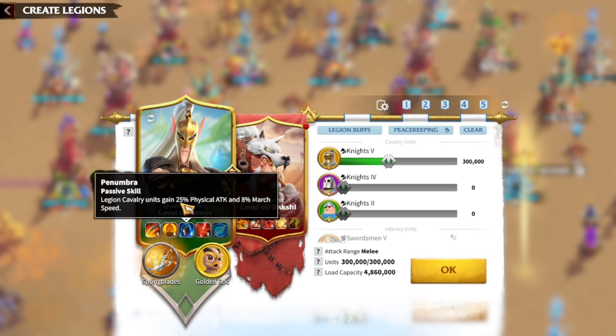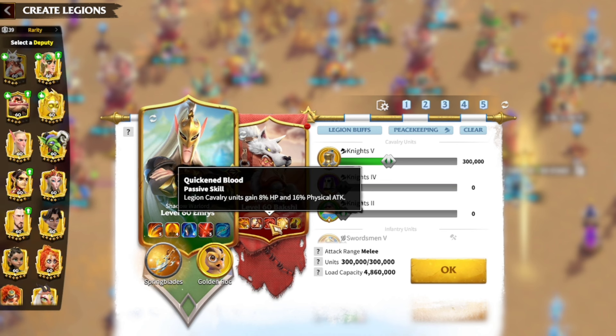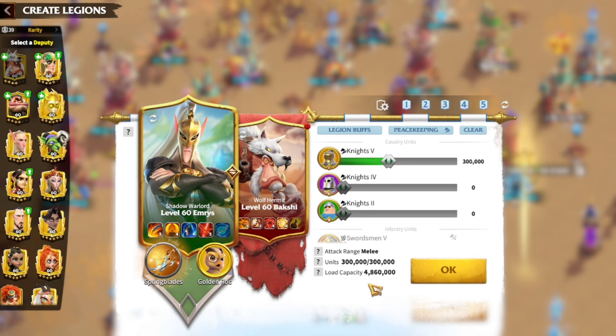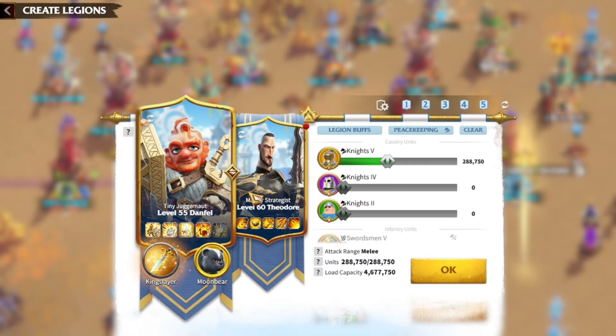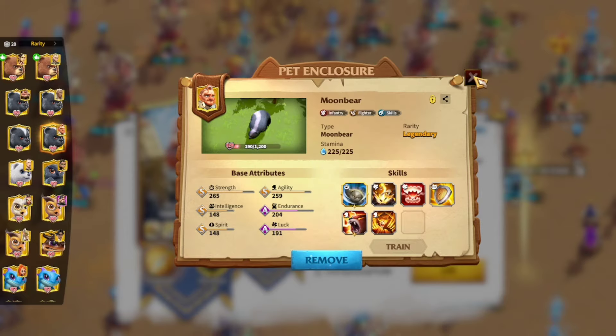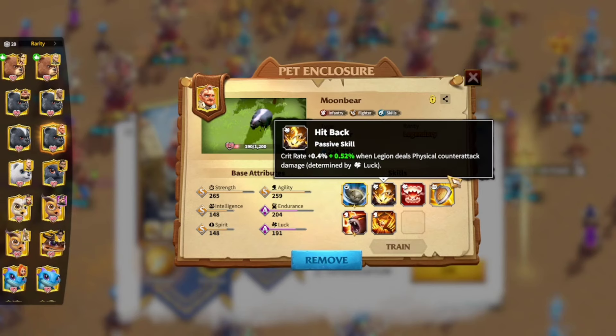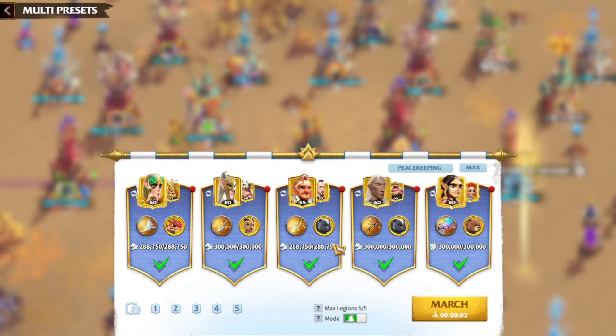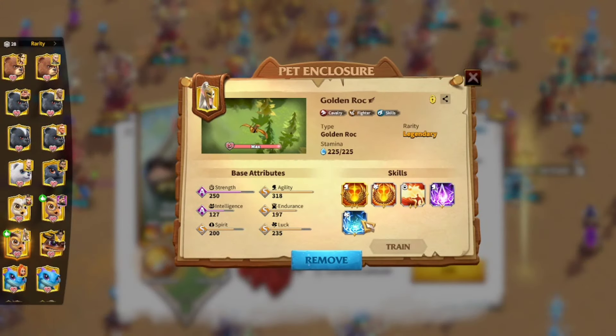Emrys also has another 25% physical attack, and Bakshi has 16% more attack on top of that. Emrys' 4th skill comes to life when I'm swarming somebody — it deals 15% more skill damage when attacking targets that have been surrounded. So this march just goes crazy in a multiple cavalry lineup, it's the one that does the most damage. Let me show you the pet — need some work, I'm building it slowly. I'm going to be adding fierce attack, intense fierce attack, and the angry roar will go over here.